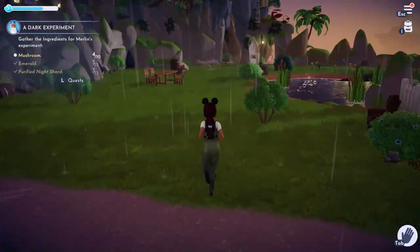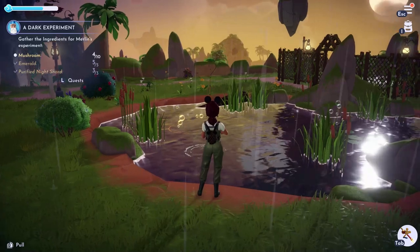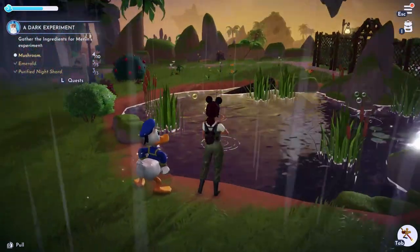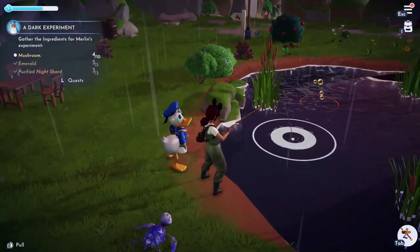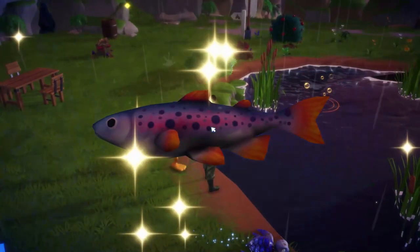Next, fishing skill. Press 4 to access the fishing rod and press the space bar to throw the line toward your aim. While you can aim anywhere in the water, the ripples and bubbles show you the best spots to fish.